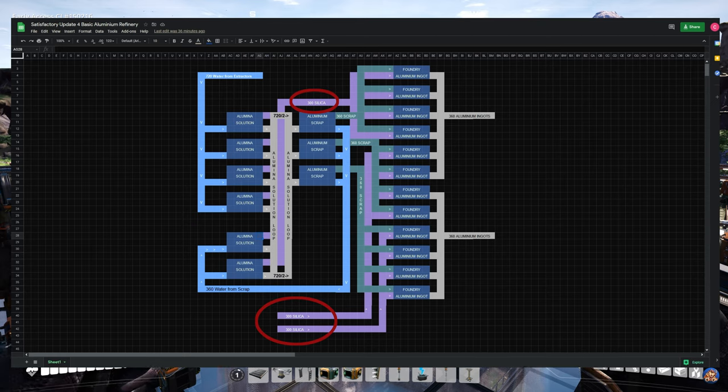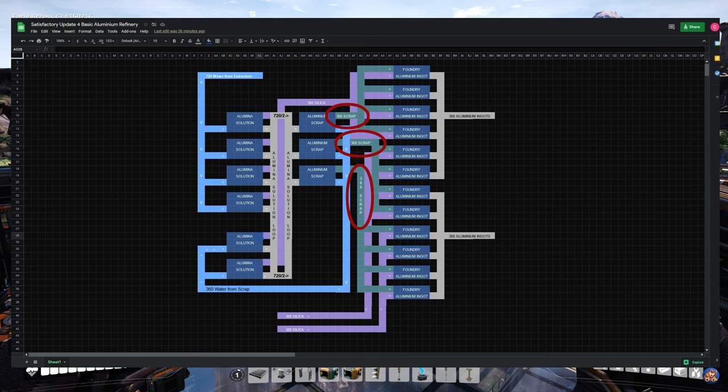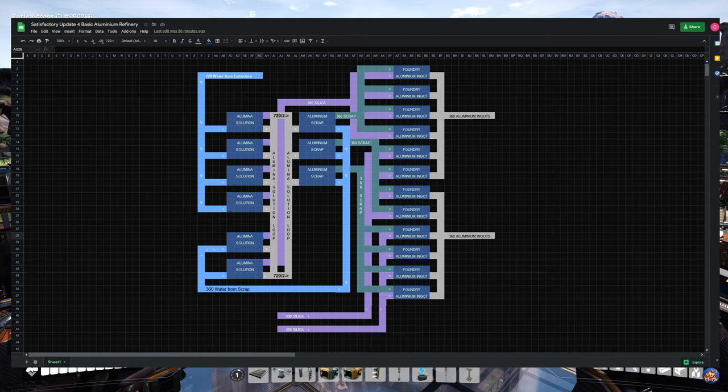Then you have the ring that I mentioned — this is the aluminum solution loop. As long as it goes out on both sides, it's not a problem that it's 720 going in the pipe because the aluminum solution will be coming in from both sides and it will even out. The silica is on these purple lines here, representing belts at 90% capacity. From the six refineries, you have four foundries getting from that belt, another belt with 300 supplying the next four foundries, and a third belt with 300 supplying the last line. Each of the aluminum scrap refineries produces enough scrap to provide for four foundries each.